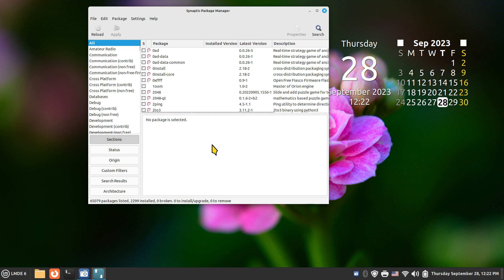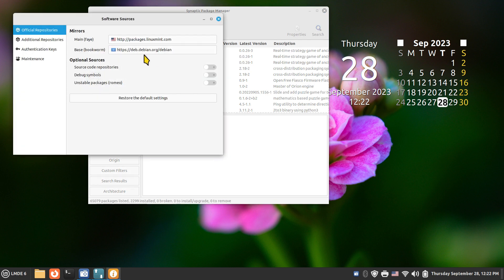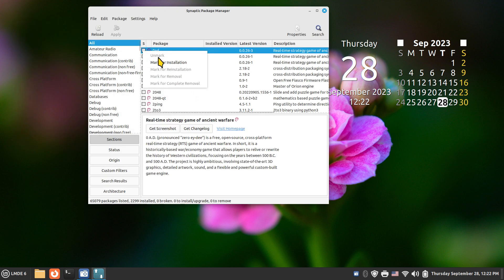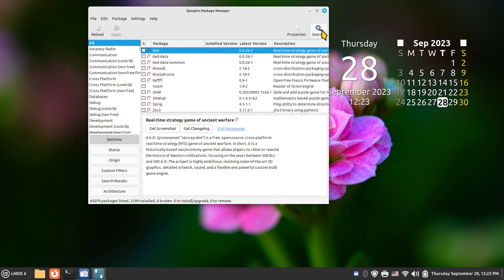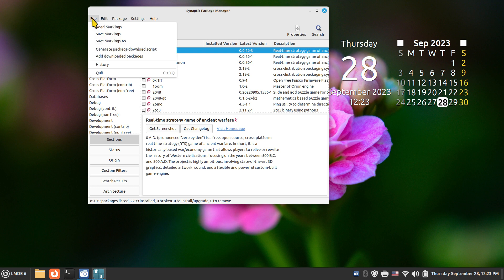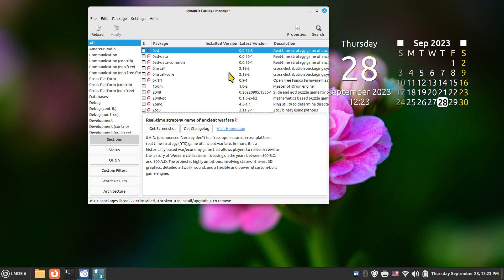There are 65,079 packages available in Synaptic Package Manager where you can install software. Synaptic does not contain Flatpak software — its packages come from Mint and Debian repositories. LMDE 6 is both Debian-based and Linux Mint-based. To install, you mark a package and hit Apply; you can also search and some entries include screenshots. You can close Synaptic with Ctrl+Q, Alt+F4, or the conventional X button.